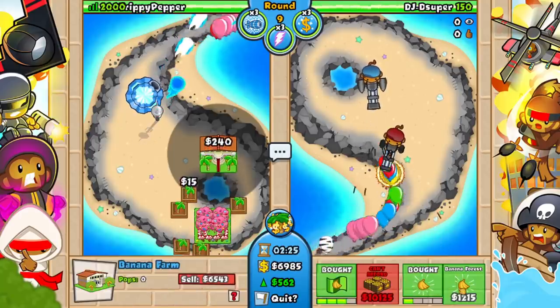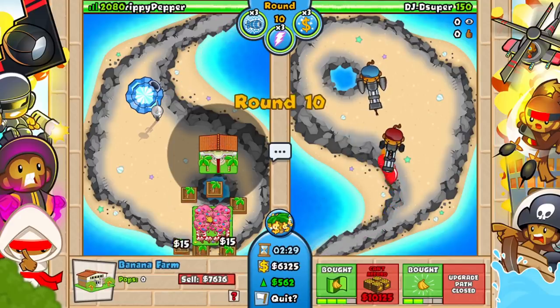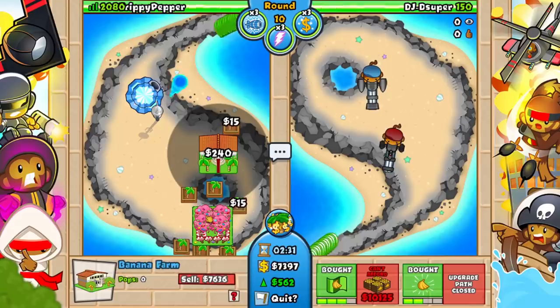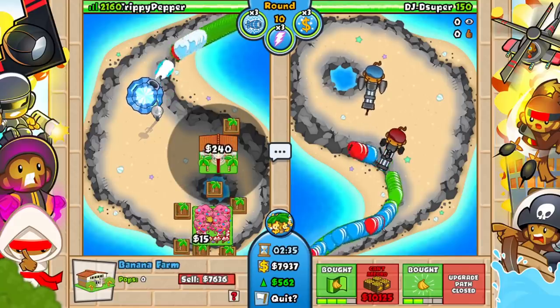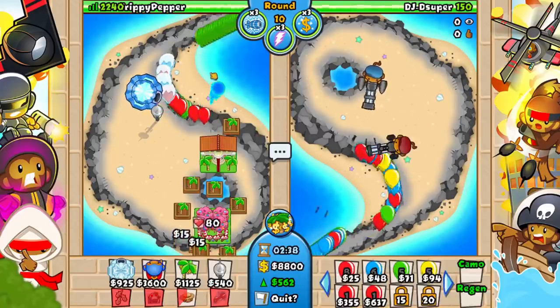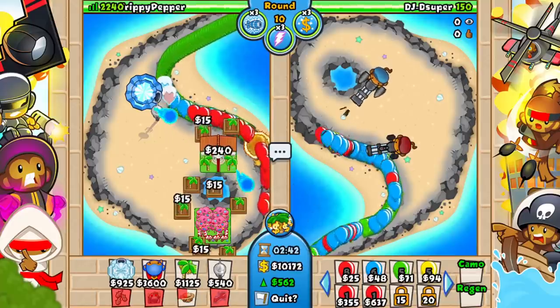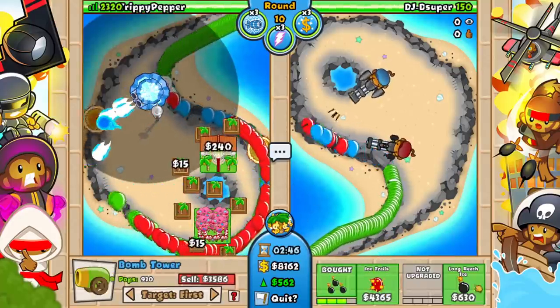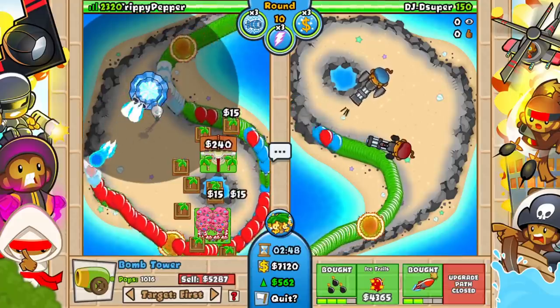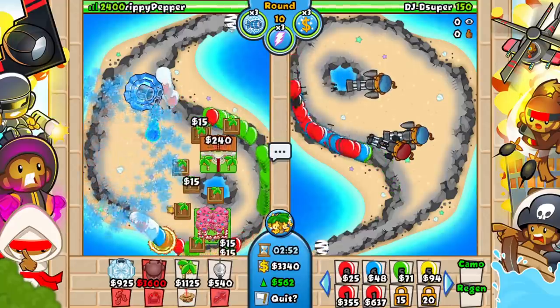We do need to get the other farm because we're not really making money from this. We're making a tiny bit of money, but can you see all of those little tiny farms next to that farm? That's so cool. Can you see how the AI is a lot harder on this? Look at this — there are balloons with a ring of fire around them. What am I meant to do against that? No idea. We're just gonna get upgrades, lots of different upgrades. Hopefully some of them are good.